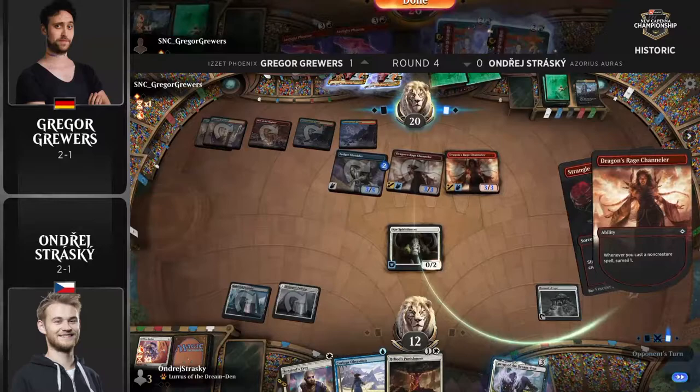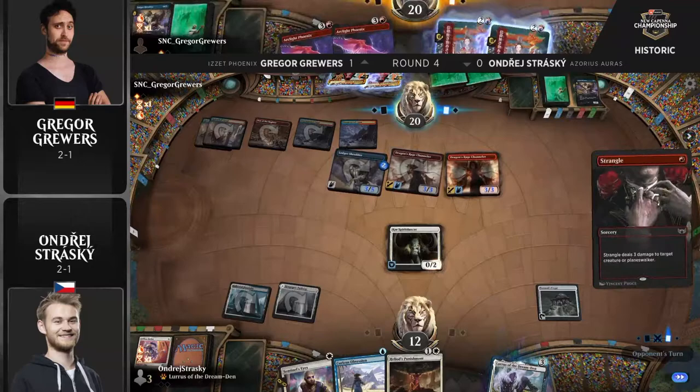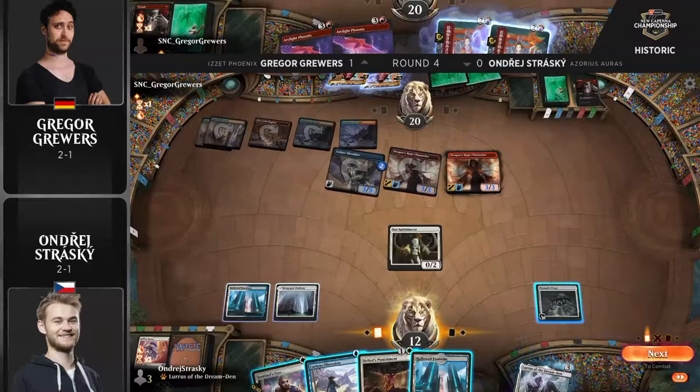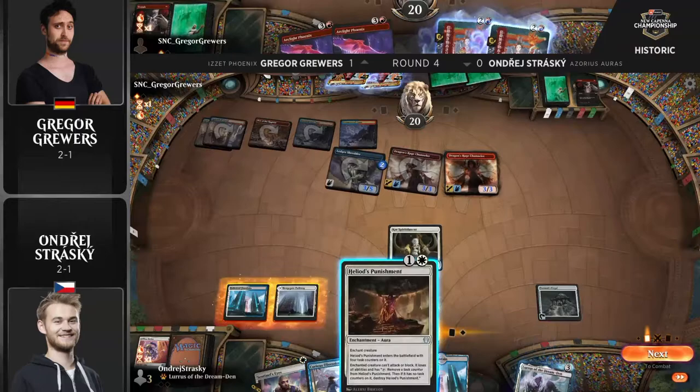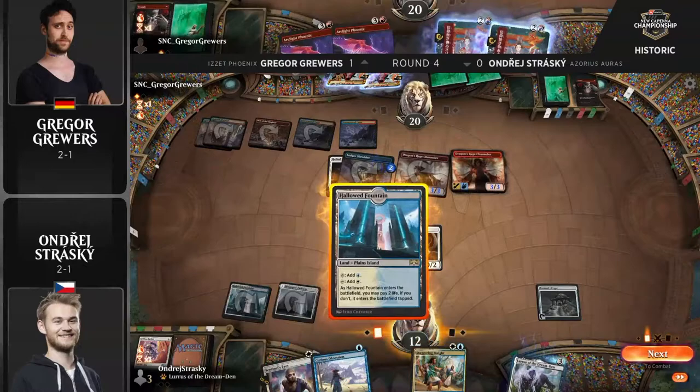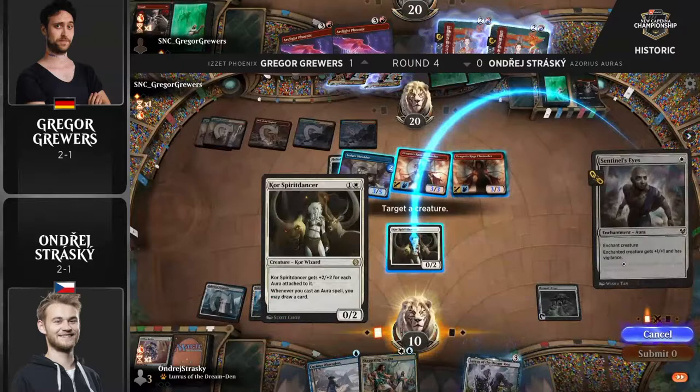If that does happen, Strangle from Gregor can clean up Course of Spirit Dancer. Andre is recognizing: the only way I win is if I chain together some auras onto Course of Spirit Dancer, so I just can't do that right now. I would have loved to see Gregor ditch one of these Phoenixes to keep that Spell Pierce up, because next turn Strasky's basically got free reign. Even so, Gregor can animate the Den, hard cast a Phoenix — still a lot of options. Step one: deal with Ledger Shredder.